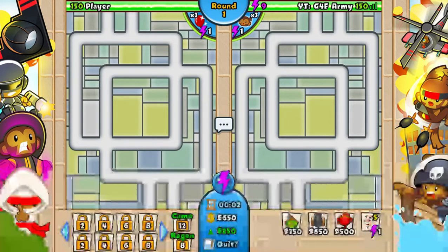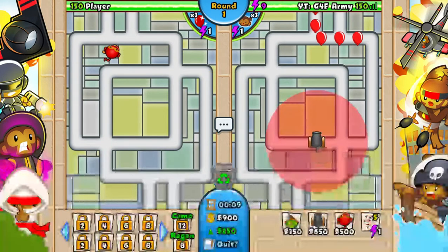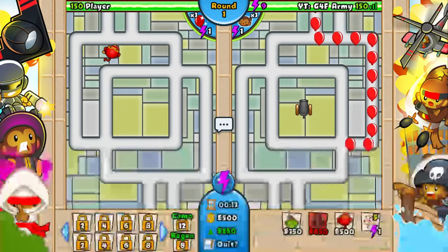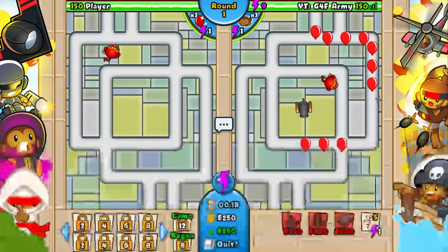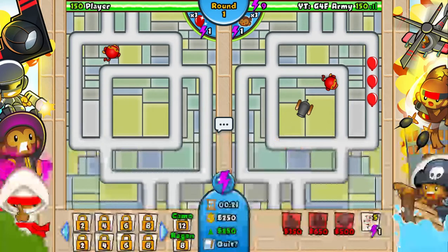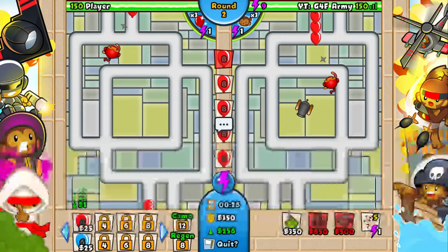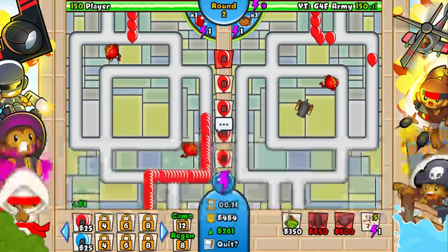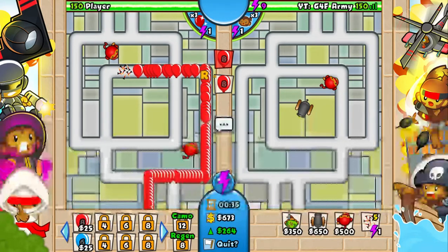First I'm going to place the cannon because if he goes eco, it's already set up. I'll get one wizard too. A cannon is great for grouped blues, the ninja will handle pink or fast balloons, and the sniper is specifically for camo leads.